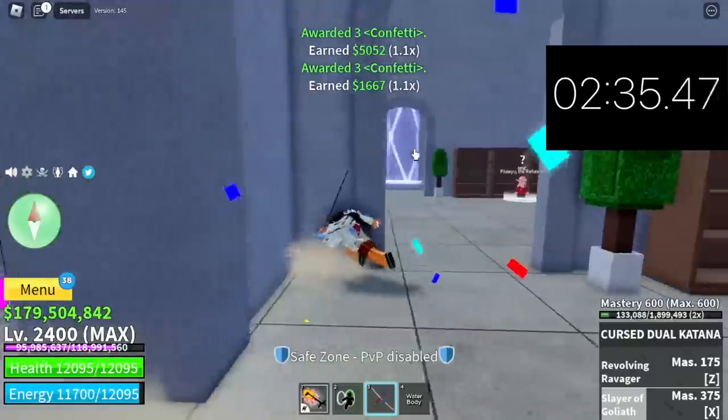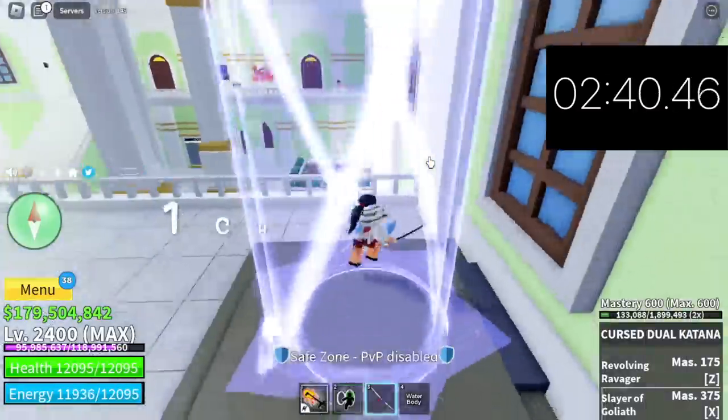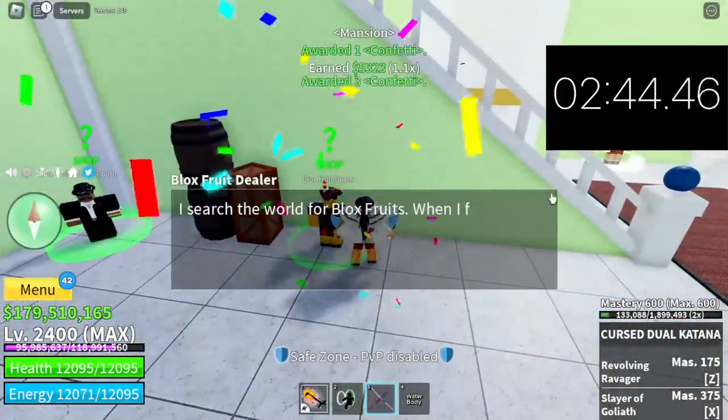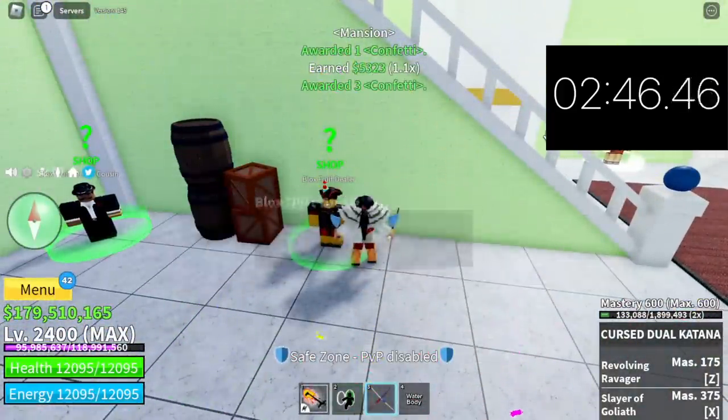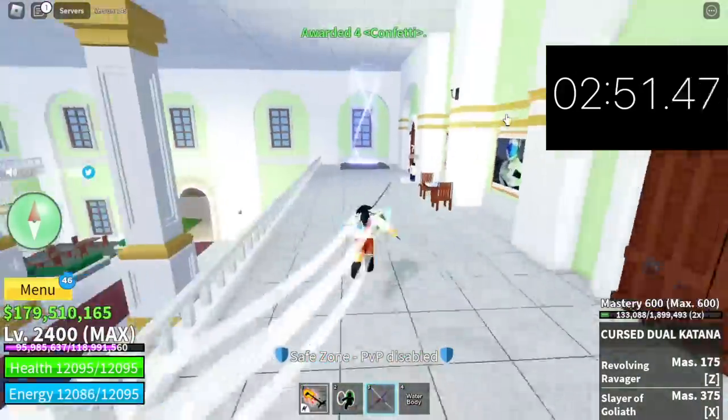After this, head to the mansion and you will only gather 1 chest and 2 NPCs. There you go — that's the chest, and this is the first NPC. The other one is here. I think we are at 70 confettis now.